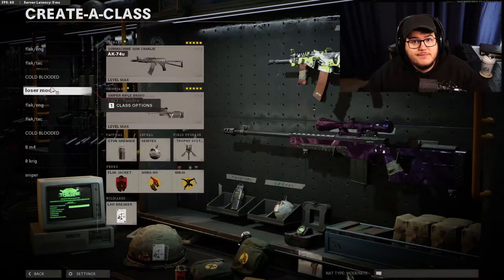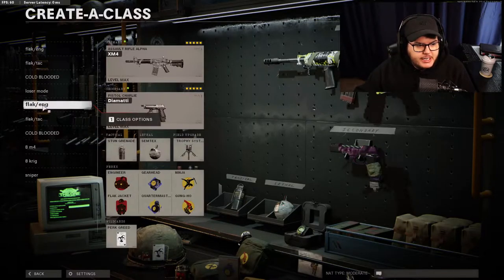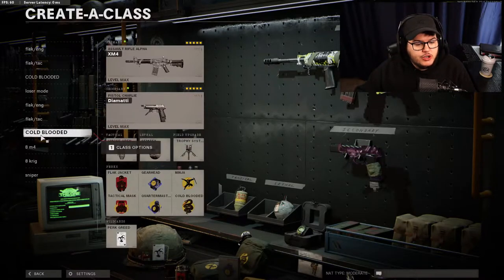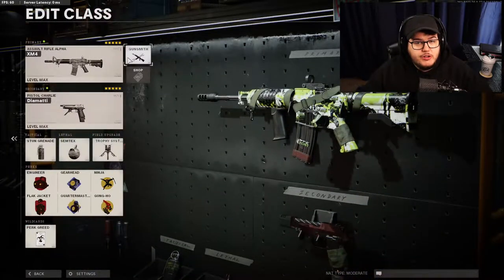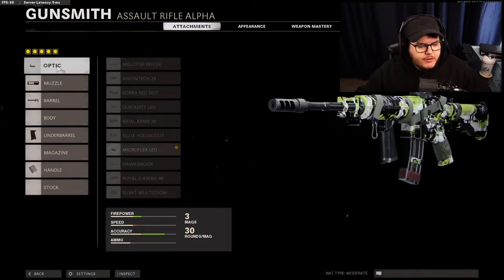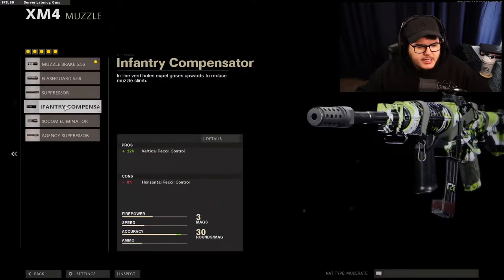Now let's hop into the XM4 classes. The XM4s have the exact same scenario as the AK where we have all the same perks - flag jacket and engineer on one, cold blooded with the smoke grenade on another. The Diamatti is the same. For my XM4 setup, we have the micro flex LED, and the muzzle brake 556 - I'm not sure if some people are using the infantry compensator in that place.